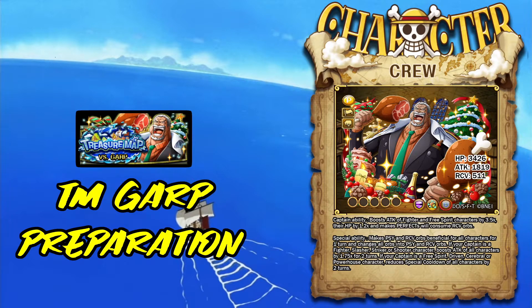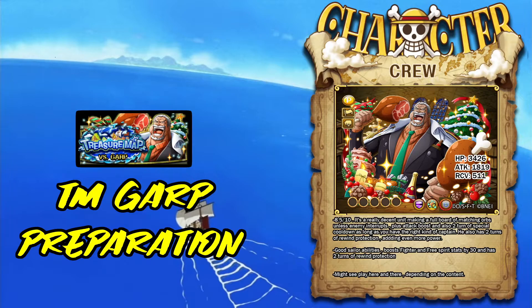It's not a bad unit, it's decent-ish, but a lot of players probably have better options. The most interesting part is being able to anti-rewind, attack boost, and orb match at the same time — if the enemy doesn't counter any of that. He has 2 turns of rewind protection, so he can accelerate the team if they are rewound, boost their attack, and put matching orbs, which is pretty decent. His special also boosts Fighter and Free Spirit stats by 30. Might see play here and there — if you use your head a bit, you should be able to find some use for this guy.